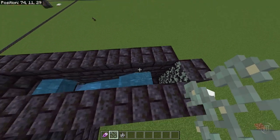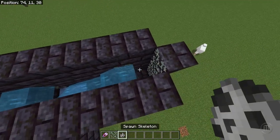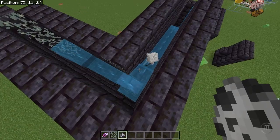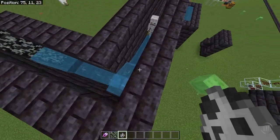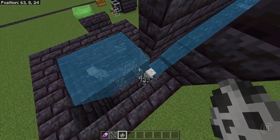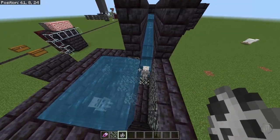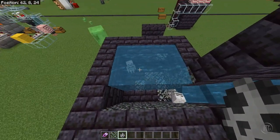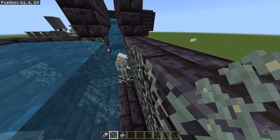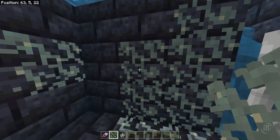It will stay waterlogged, but only if you place the glow lichen after the water block is there. So let's place some skeletons here — see they go perfectly around corners and bends. You get some ice down there to make it flow a little faster and it comes right down into here. You can route your mobs a lot easier using this instead of signs, so they don't get hung up. The glow lichen will also block the water from flowing past, so you can even use this for item streams.